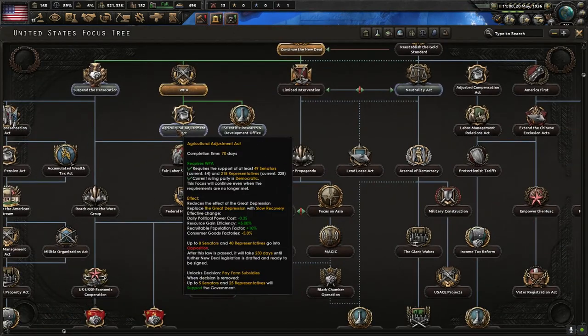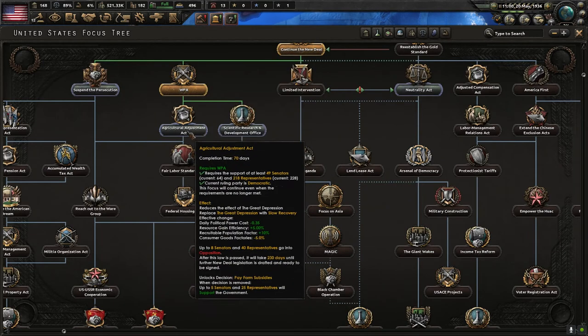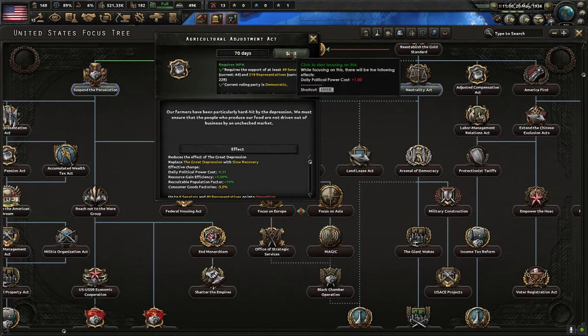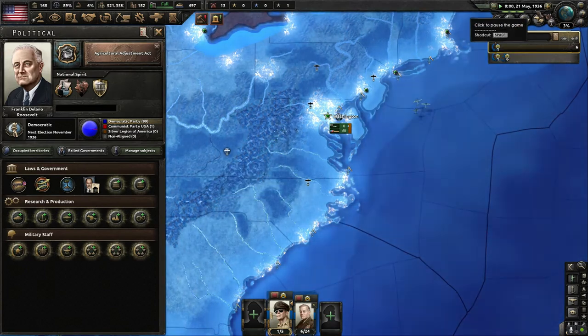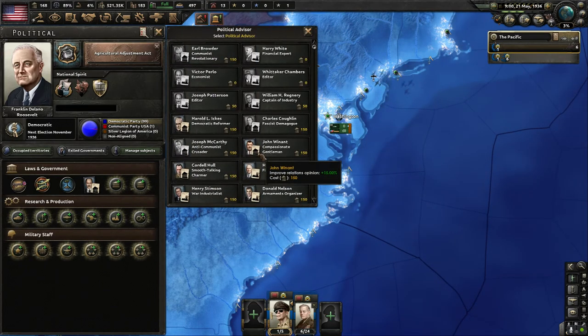Here we are — now the Agricultural Adjustment Act, then Fair Labor Standards, then Federal Housing. Federal Housing will reduce the effect of the Great Depression and replace it with 'Slow Recovery.' We're doing it, boys — slowly working our way out of the Depression.